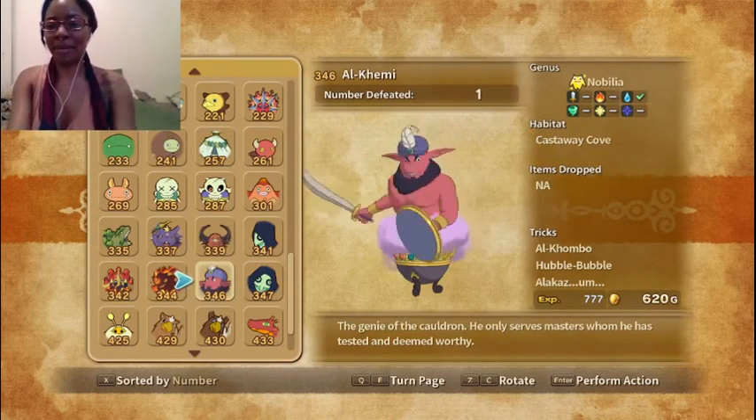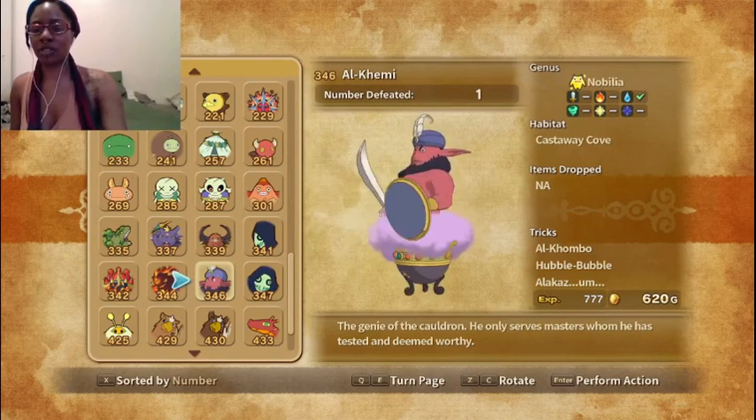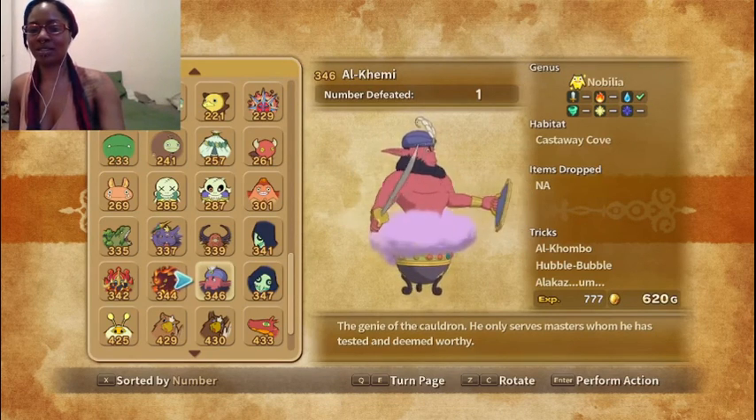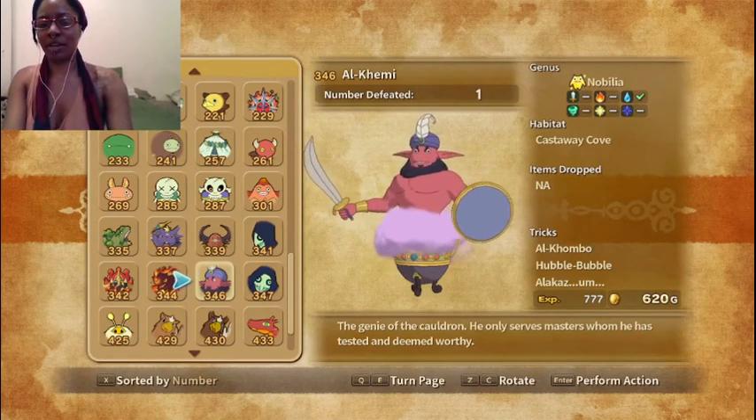Oh, then we have Alchemy, which was a boss I was not expecting. The genie of the cauldron — he only serves masters whom he has tested and deemed worthy. Because we just got our first cauldron and learned how to do alchemy, we had to fight him.